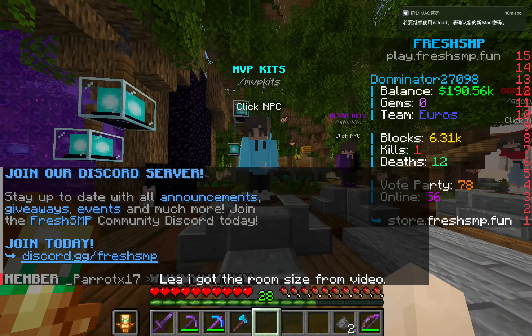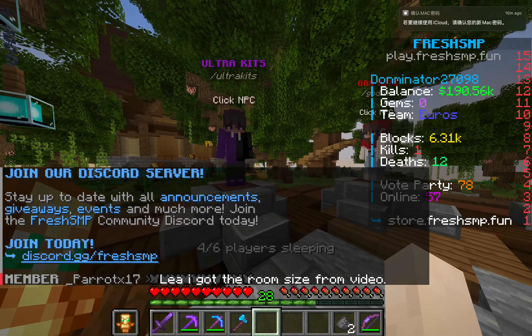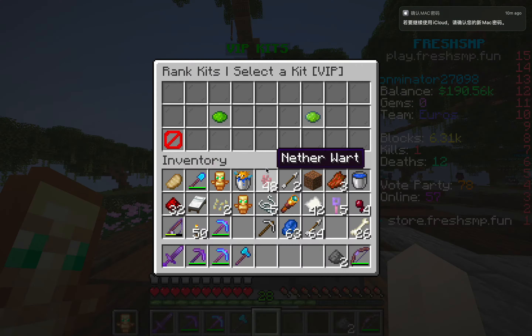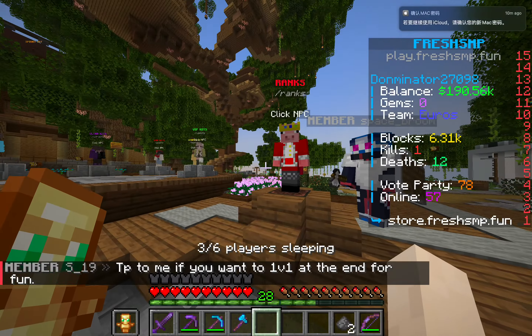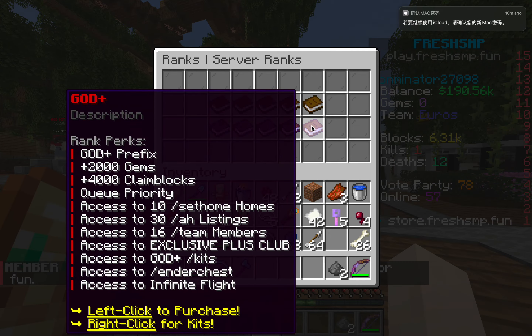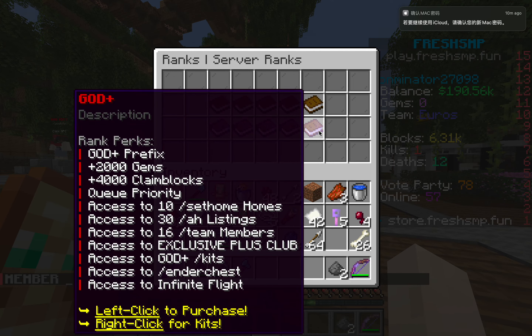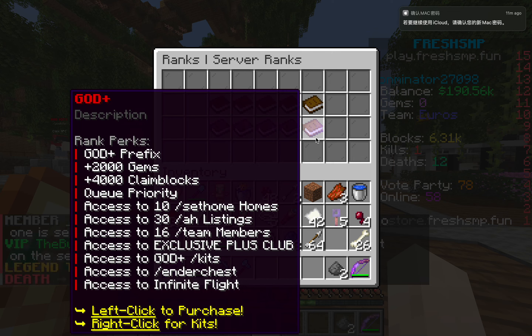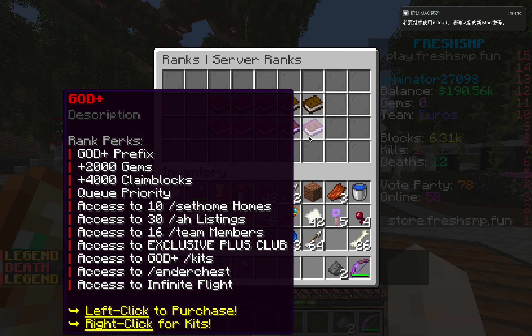There are also kits here — MVP kits you can buy. Since I don't have a rank or kit, I don't have access to any of these. There are also ranks — for example, the God rank gives you an extra 2,000 gems, 4,000 claim blocks, access to 10 /homes, 30 auction house listings, 16 team members, access to the exclusive club, /ec, and infinite flight, which is pretty cool.